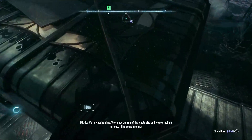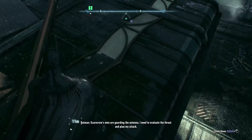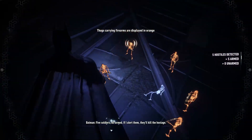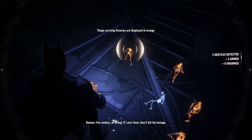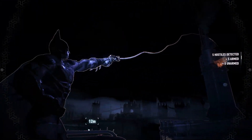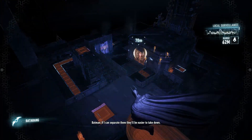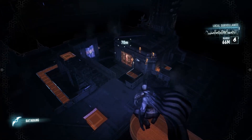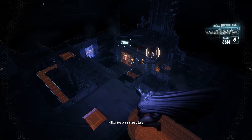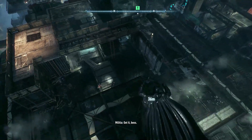It won't be — we've got the run of the whole city and we're stuck up here guarding some antenna. Scarecrow's men are guarding the antenna. I need to evaluate the threat and plan my attack. Five soldiers, all armed — if I alert them they'll kill the hostage. I need to reach a vantage point to draw them outside; if I can separate them they'll be easier to take down.